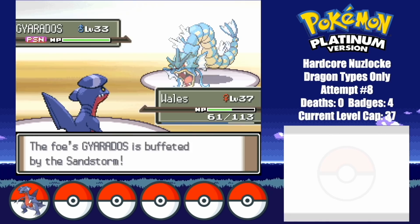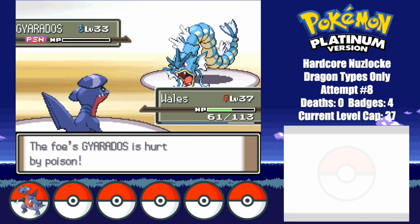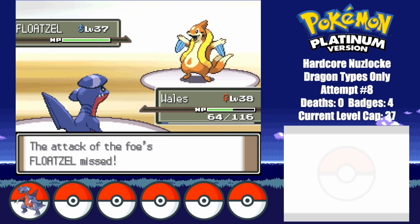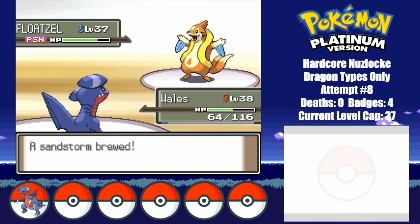I then max out my evasion with Double Teams, and then set up with Sandstorm to boost my evasion through the roof. And there goes Gyarados. Floatzel's Ice Fang will be deadly, so let's hope for the best here. I set up with Toxic and then go for Protect.